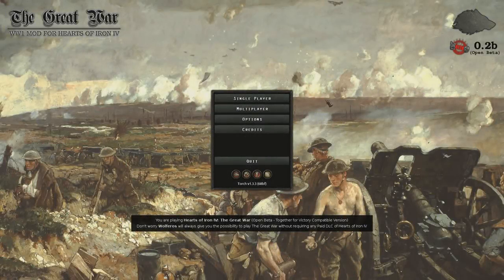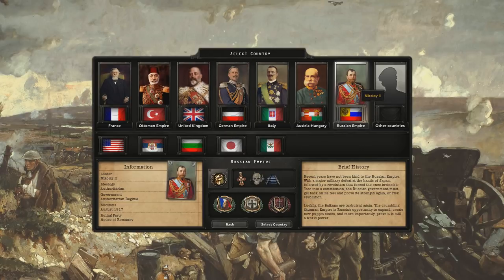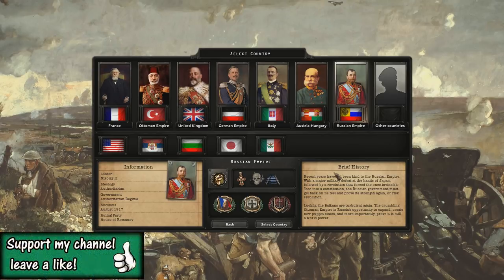Hello everyone and welcome to the Great War mod for Hearts of Iron 4. Today we're starting a new campaign playing as the Russian Empire. We're going to be playing as Nikolai II and try to restore the Empire to greatness, as the recent years have not been kind - a major military defeat at the hands of Japan, followed by a revolution that forced the Tsar into a constitution. The Russian government must get back on its feet or risk further revolution. Luckily, the Balkans are turbulent again and the crumbling Ottoman Empire is Russia's opportunity to expand, create new puppet states, and prove it's still a world power.